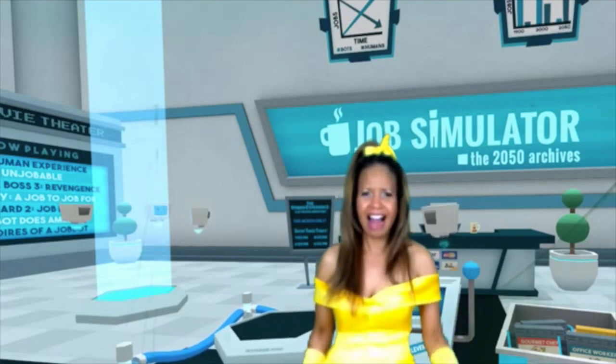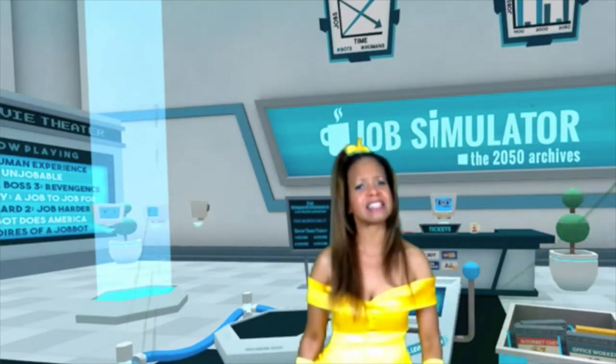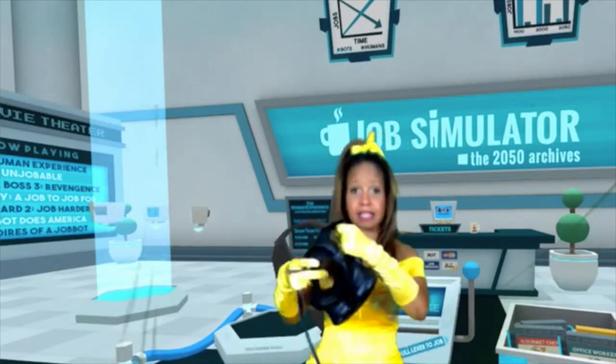Hey guys, it's Princess Belle. I've got some really exciting news. I'm going to be working at Taco Bell, but first I have to pass this job training simulator, and if I do a really good job, I'll be able to work there. So I guess I've got to put on this visor here.